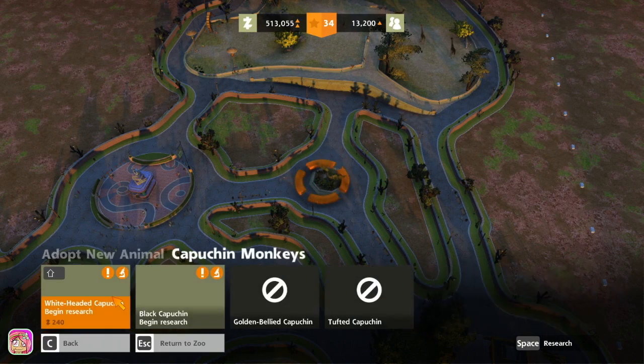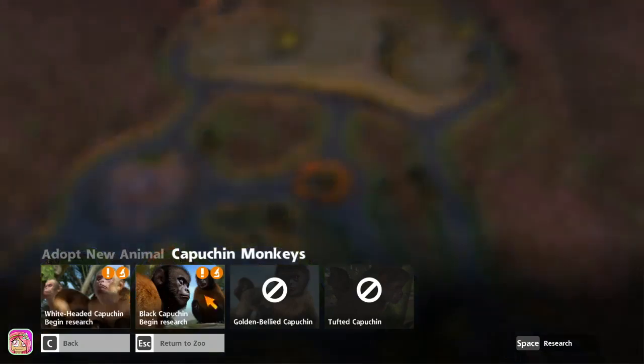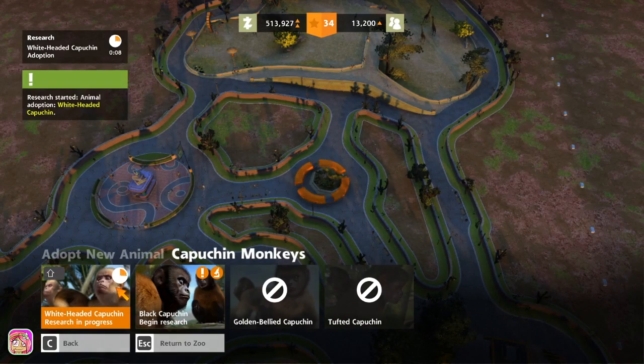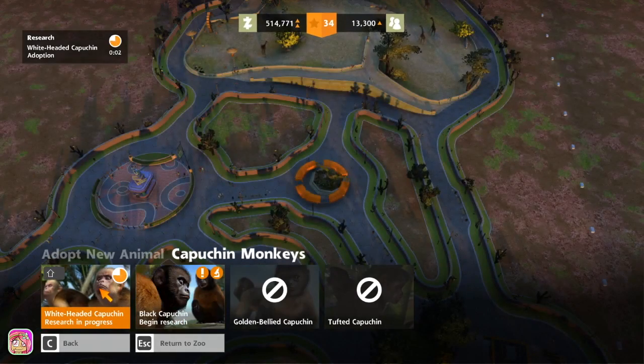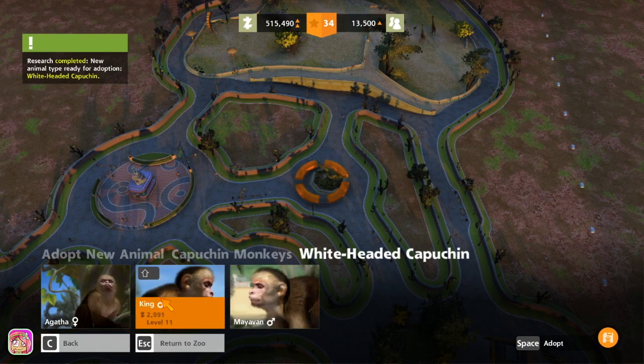Capuchin monkey — let's do capuchin monkeys. We'll add the white-headed capuchin. That's not going to take long. No, I don't want to do that. I don't know how to tell if they're endangered or not.